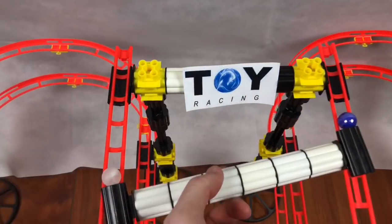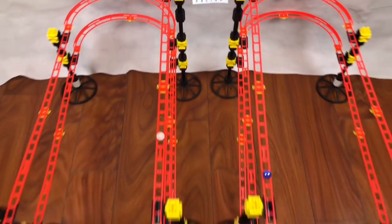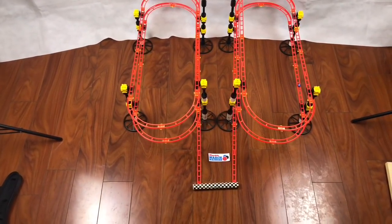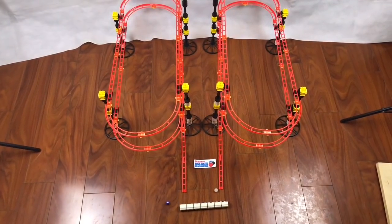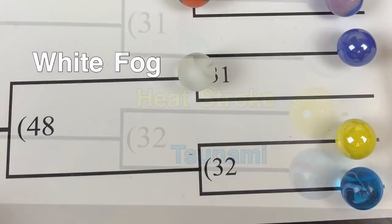Blue Wildcat will now take on White Fog. There they go — around and around the Red Giant. This is where it slows down a little bit, but it looks like White Fog has got it. He creamed him — it was not even close, and the White Fog is going to advance.